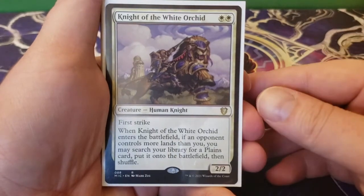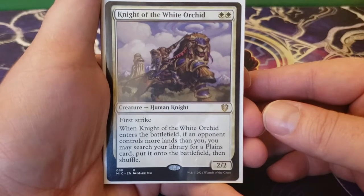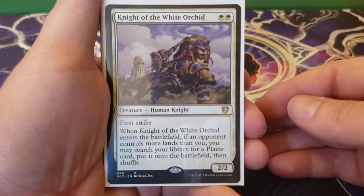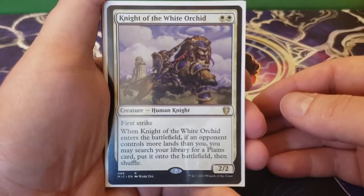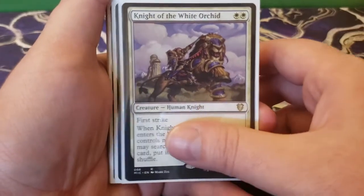Next we have Knight of the White Orchid — two white for a 2/2 first strike. When Knight of the White Orchid enters the battlefield, if an opponent controls more lands than you, you may search your library for a plains card, put that onto the battlefield, then shuffle. White has a problem with ramp — and honestly so does black. So this is one of the very good white ramp cards that you're going to need.